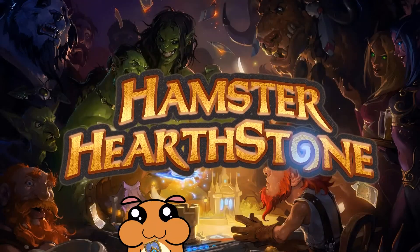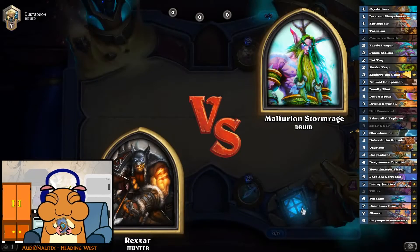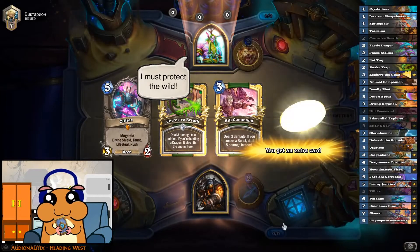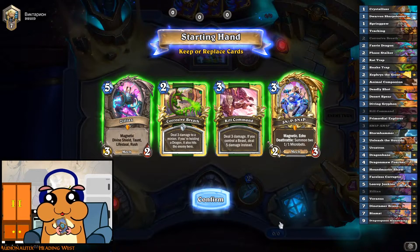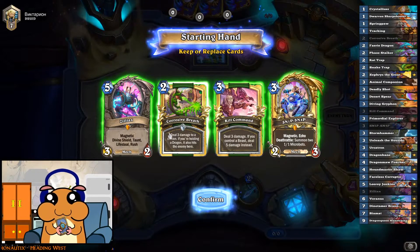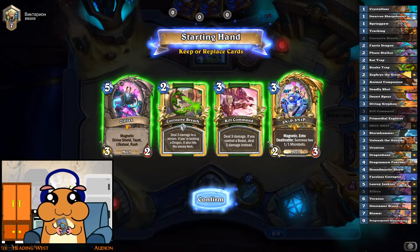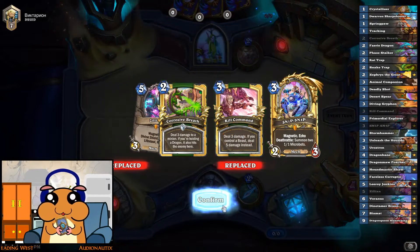Welcome to Hamster Hearthstone! Islander Dragon Hunter against Druid — that's an interesting one. The card deals 3 damage to a minion, and if you're holding a dragon, it also hits the enemy hero. We don't have a dragon for now, but it's still a pretty good card to have.